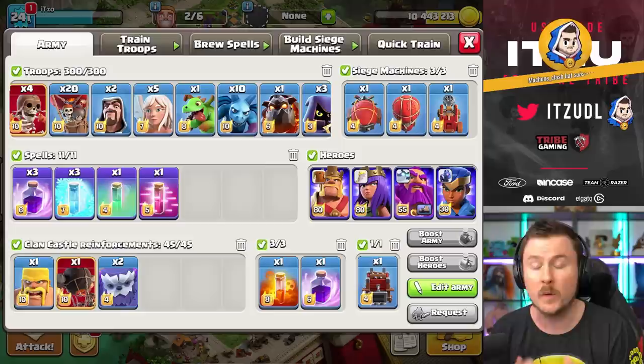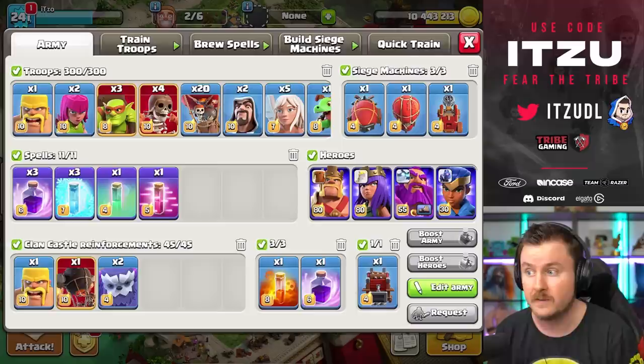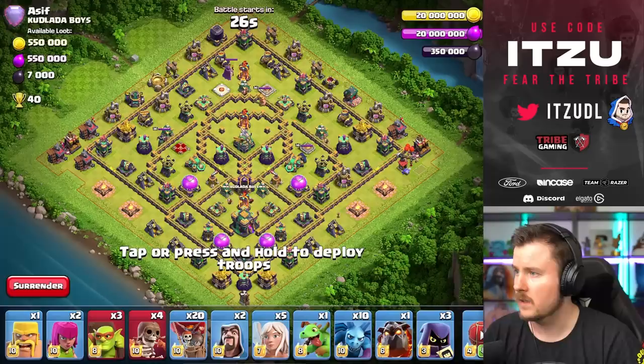Hey clashers, we are getting closer to the end of the legend season, so I thought I would give a quick update on where we are, how quick and how good we actually are with this strategy. I'm still running queen charge lalo as my go-to right now with the yetis and the rocket loon. It's working pretty good overall, so let's dive into some attacks and see where we finish the day.